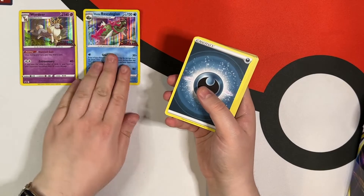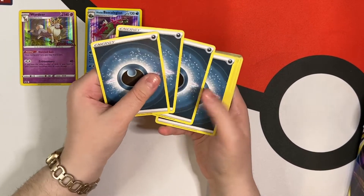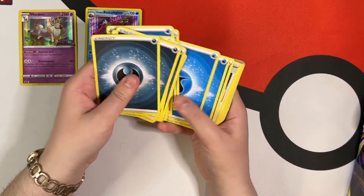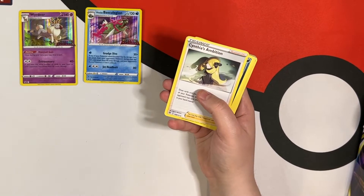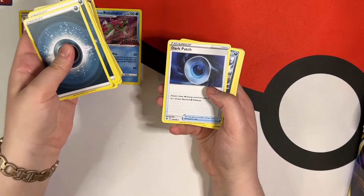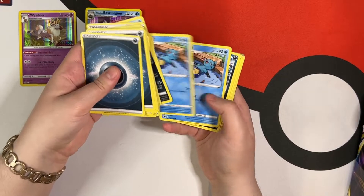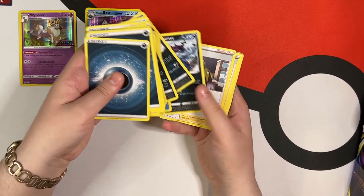So we have Basculin, a bunch of Darks, and a bunch of Waters. Cynthia's Ambition, Dark Patch, more Absols, and more Oshawotts, Dewotts, and Samurotts.